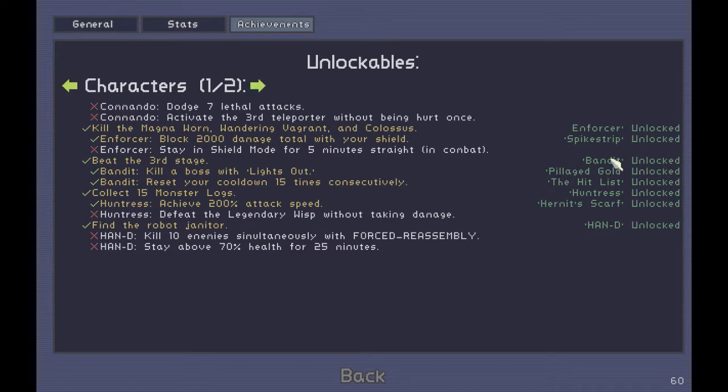Let's go through the character unlock requirements. For the enforcer, you must kill all three different bosses on the first level. To get the bandit, you must beat the third stage. For the other characters: collect 15 monster logs - it's kind of a rare-ish drop from every monster. The bosses are slightly more common than the other trash mobs, but there's a tiny chance on every kill that they will drop a log.